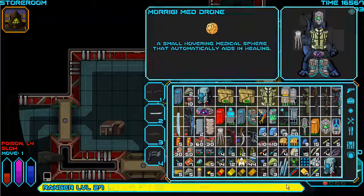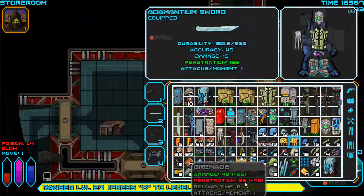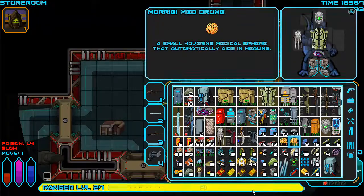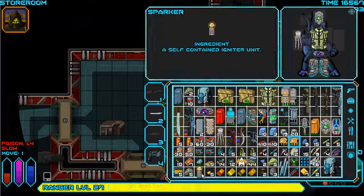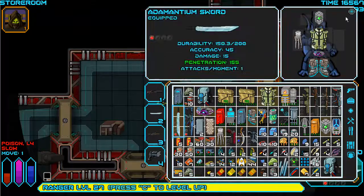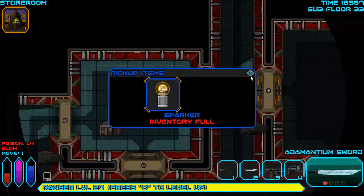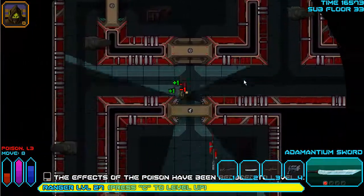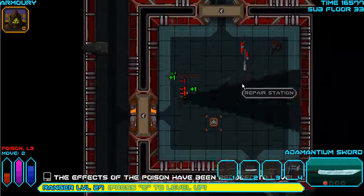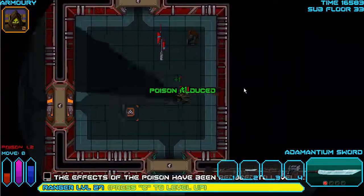Inventory full - I need to ditch some of this stuff. I have disease extracts but only one scent gland. I can't pick up the scent gland that's on the floor. Dropping the sparker - I know you can make a few things with them, but I stopped caring about that. Scent glands could have made steroids, but that's a moot point at this stage.